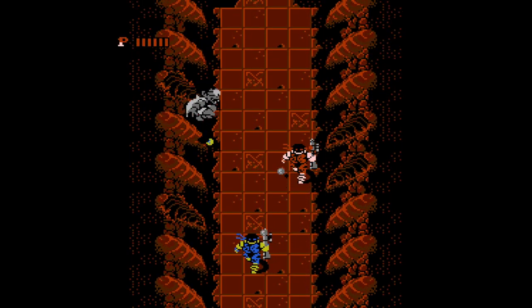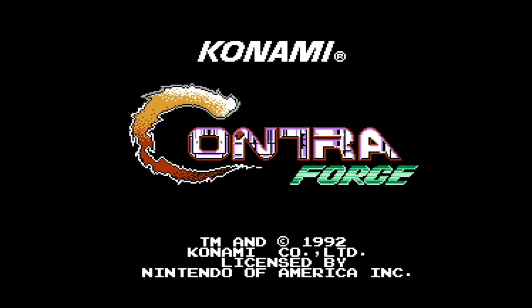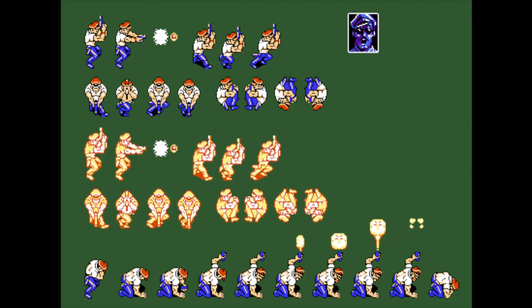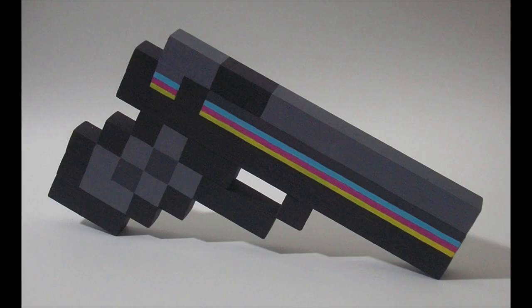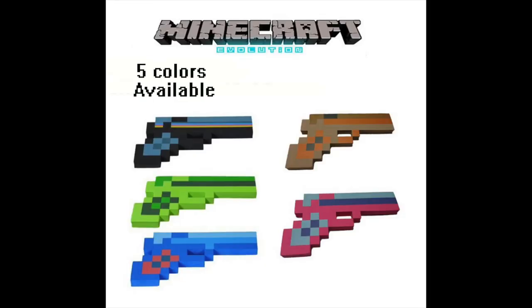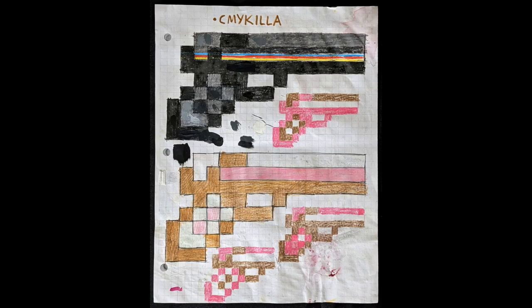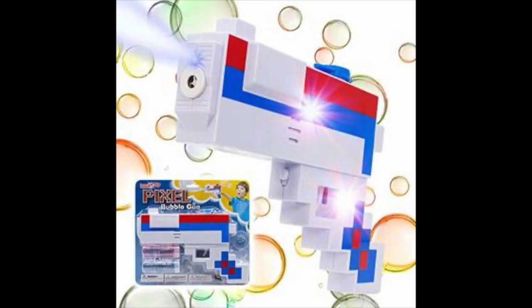Number 8: Contra Force. Ashley has a specific Contra Force anecdote — he built some pixelated pistols based on a gun found in this game, and after making and selling those for a few years, found out that someone had seen the design online, reproduced it, and was selling it on Amazon. He talked to a lawyer and learned a lot about copyright law. Most people don't even know there was a third Contra game for the NES — Contra Force.